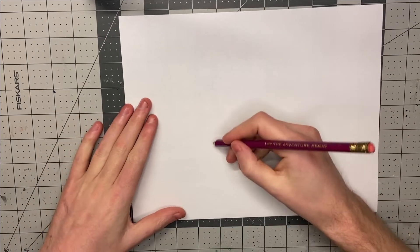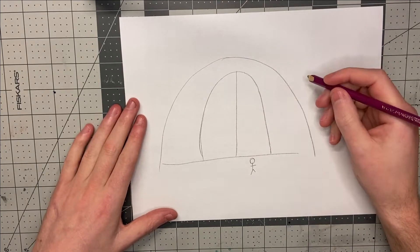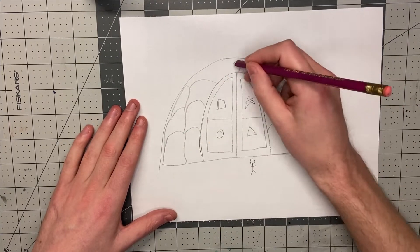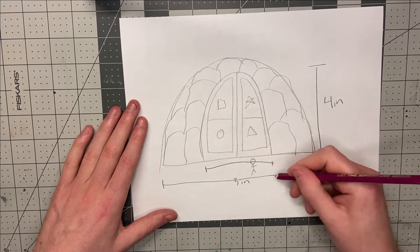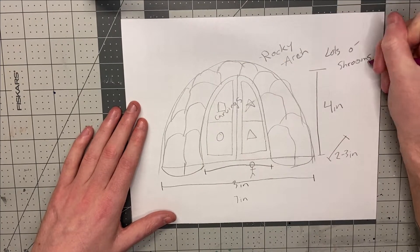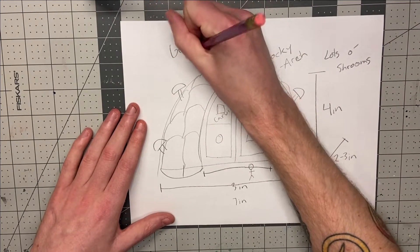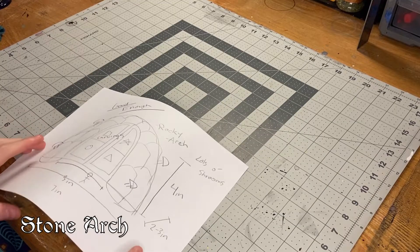To start things off I wanted some sort of plan, so I grabbed a piece of paper and a pencil and sketched a very rough idea of what I wanted to do. I'm no artist but I wanted at least some baseline. A big stone door, a stone archway around it — the dimensions didn't end up meaning anything but gave me an idea of roughly how big I wanted things. I knew I wanted lots of mushrooms and fungus, and for the door I wanted to do some sort of carving.